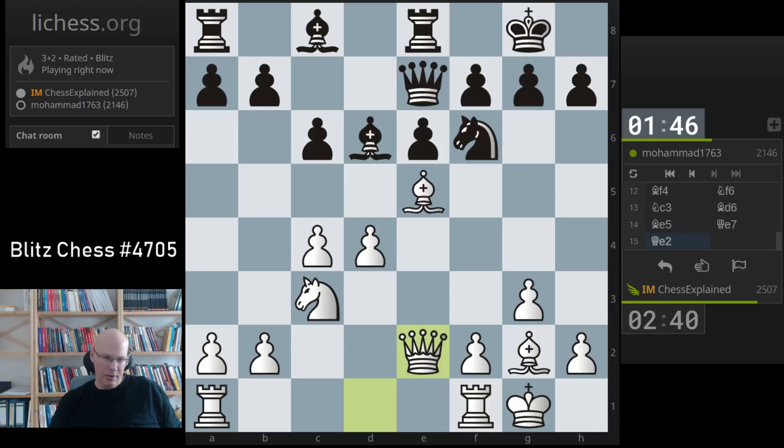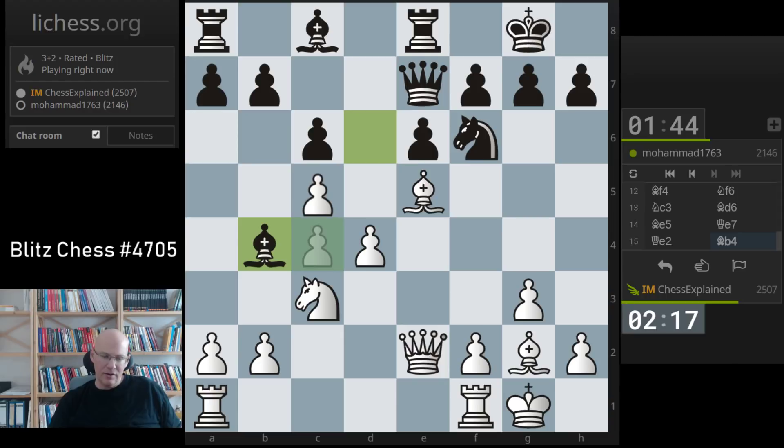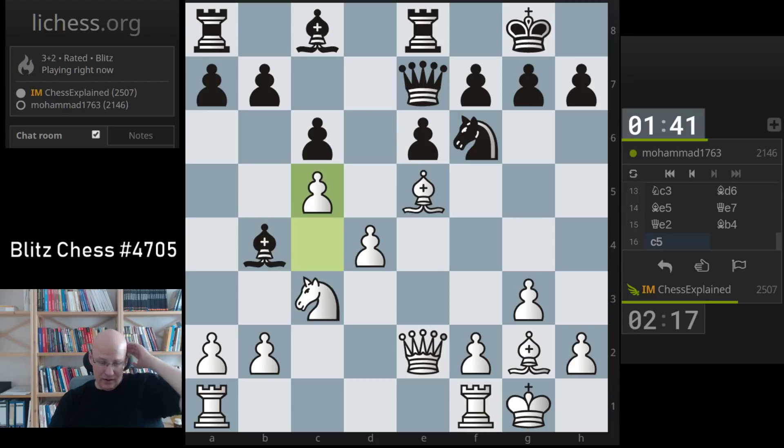I'm quite happy if he plays c5. I would have taken and maybe knight b5 — that is an interesting choice. Bishop to b4 — I'm not sure what he wants to do. Does he want to take or does he prepare knight to d7? Okay, an interesting move here is c5, just shutting down any c5 ideas.